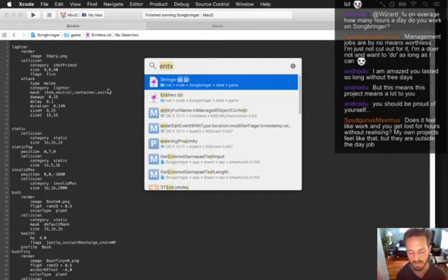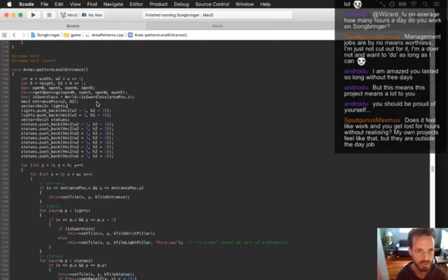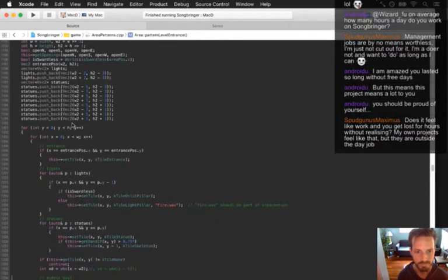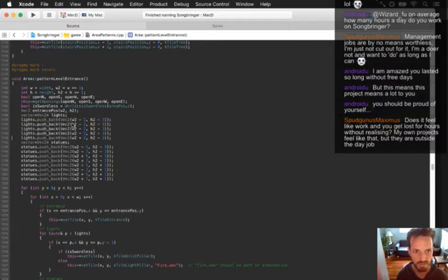So to get them to light up each other - there's area patterns, pattern level entrance. It pushes back a whole bunch. Where does it put the pillars? Oh, here it is - lights, unlit pillar. On the left side I'm going to put like three, four of them in a row.